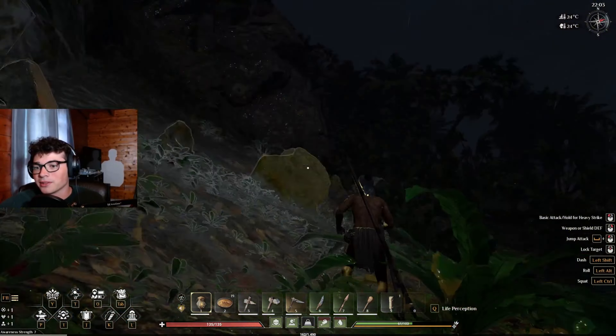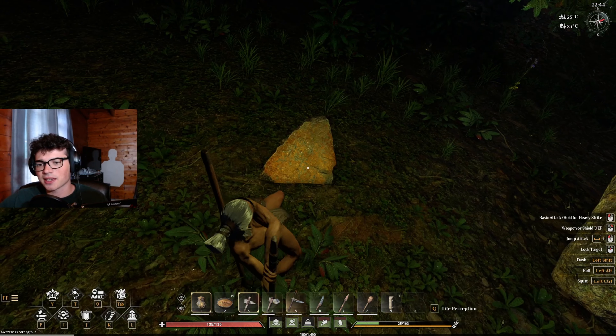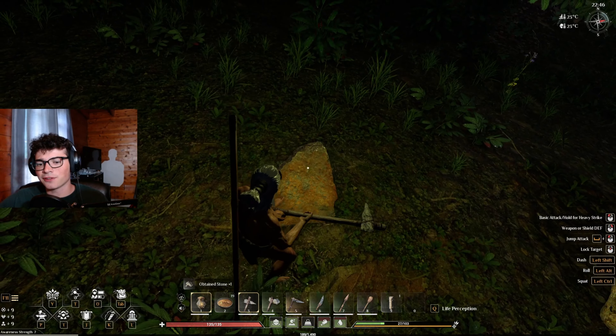Okay, there we go. Let's gather whatever this is — is this just stone? Because I think I can pickaxe this. There we go, it's just stone — flint, there's some flint. It's not too shabby.